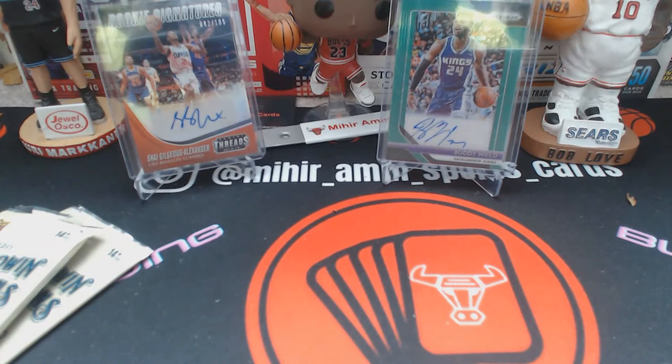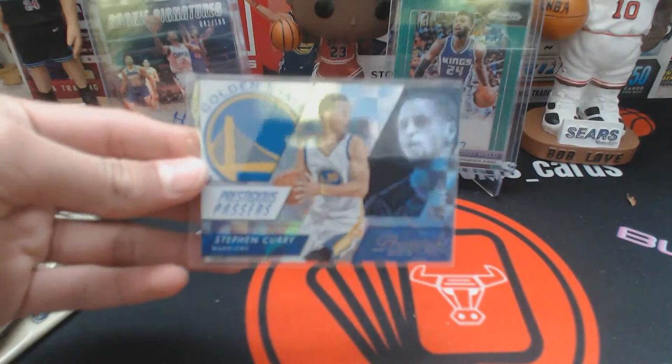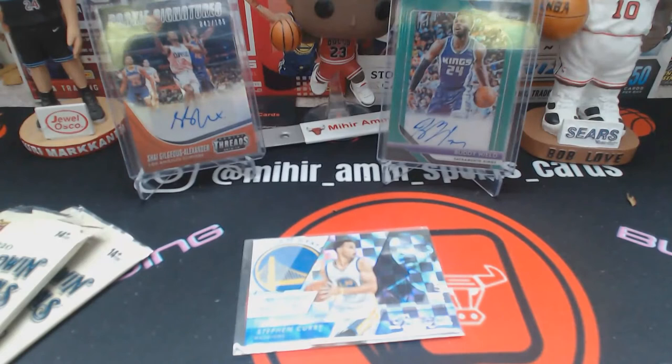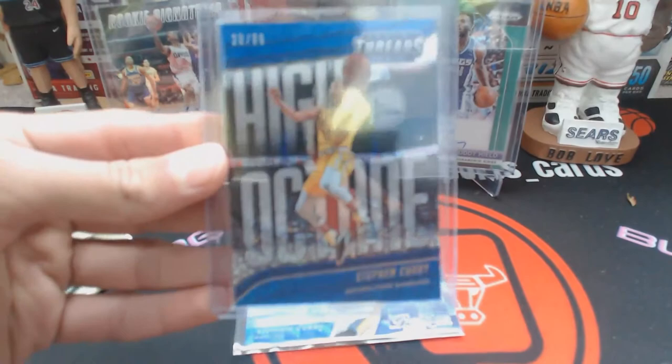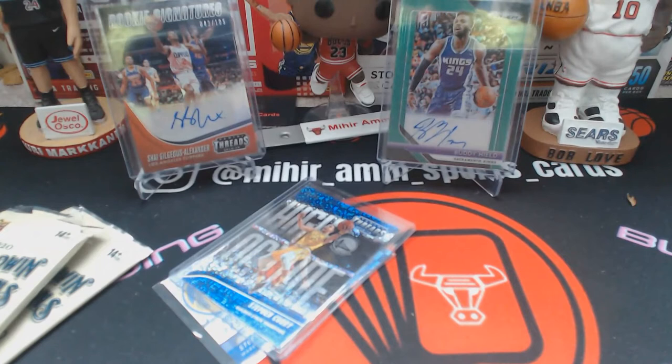Alright, the video's about seven minutes in — I'll quicken it up. We got some Steph Curry stuff, both short prints. First is the Prestigious Passers out of 99 checkerboard — kind of a silver checker with a young Curry, I believe from a championship year. The second one is better in my opinion: not only is it a short print but it goes well with the team colors — it's from Threads High Octane out of 85. Really cool looking card especially with the blue dazzle, which the camera doesn't do justice.